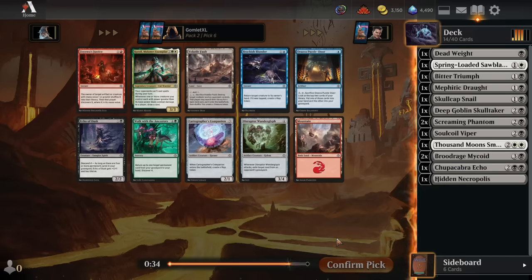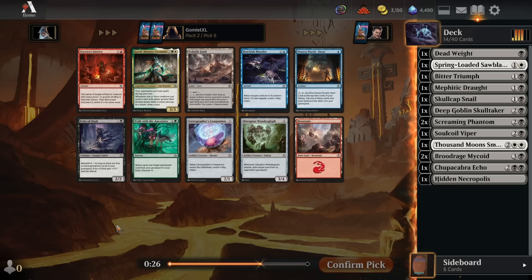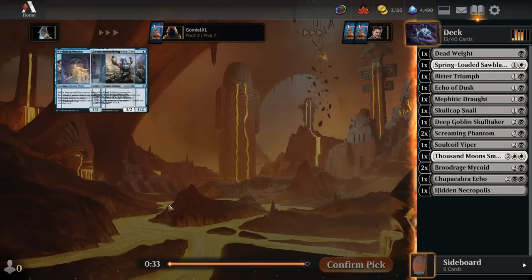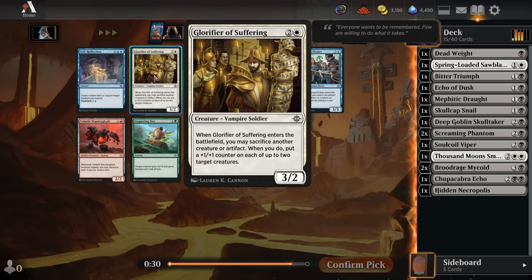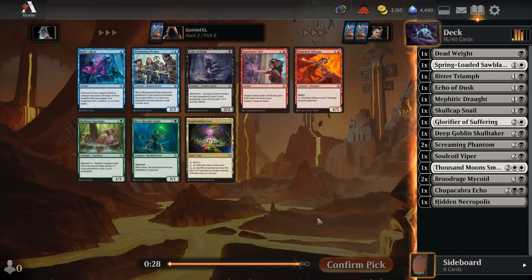Pick 6: we have a lot of random self-mill, so Echo of Dusk might occasionally become a 3-3 lifelinker later in the game. By the time it becomes a 3-3 lifelinker it probably doesn't matter that much, but there's nothing else on color, so we take the Echo of Dusk. Pick 7: we take a Glorifier of Suffering — excellent way to sacrifice our Mephidic Draft. Pick 8: another Echo of Dusk.